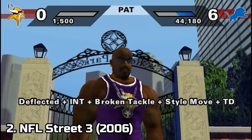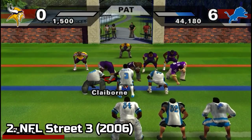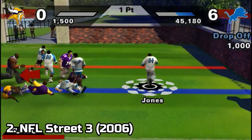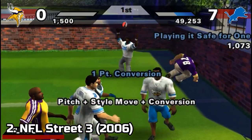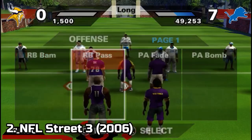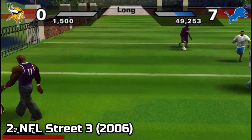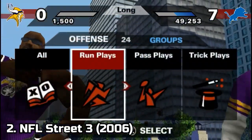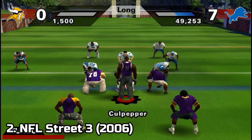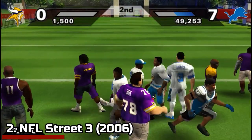Winning matches grants you the currency needed to buy new stuff, like new playbook strategies or new moves. The AI in this game is inconsistent though, meaning that the same easy-to-beat opponents can turn into the hardest opponents you've ever met in no time. You don't know when the difficulty will rise — you just see that they've become tougher, and this can make the game frustrating. Also another downside, just like in the other game, are the loading times.